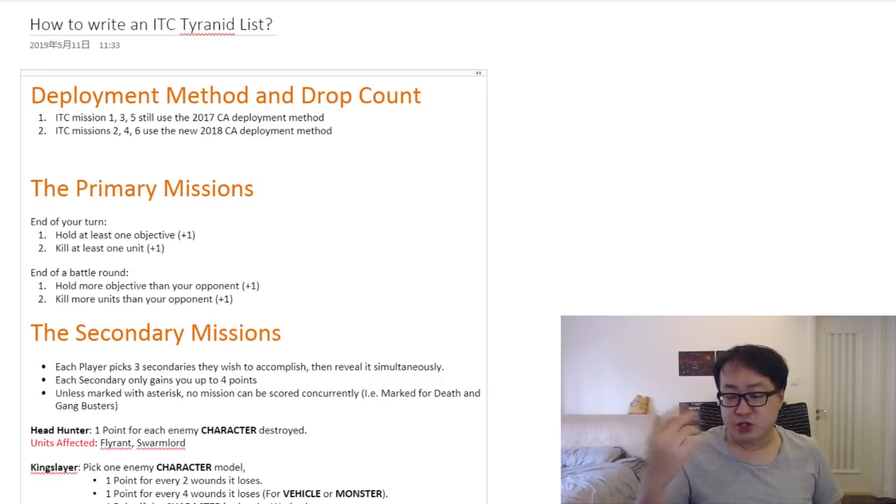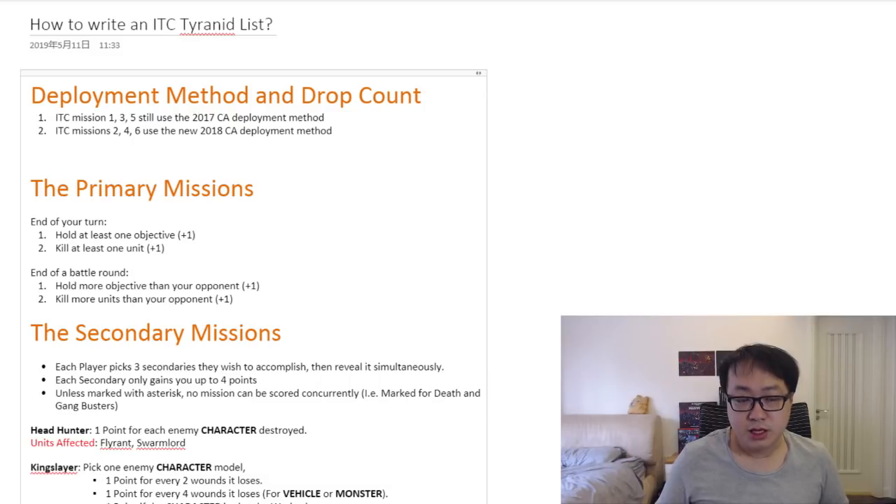The primary mission is pretty simple — there are two parts. The first part is you calculate points at the end of your turn and also at the end of every battle round. At the end of each of your turns, you check two things: do you have at least one objective controlled, and have you killed at least one unit? Notice the word is 'at least.' You only get one point one way or another — you're not getting multiple points for holding lots of objectives or killing lots of units.